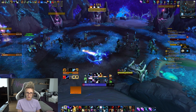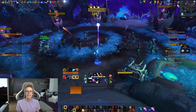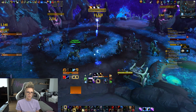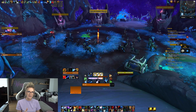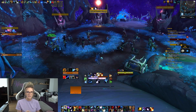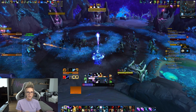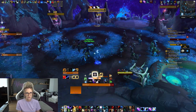After your cooldowns, cast Starsurge two times, then cast Convoke, and then Starsurge as many times as you can until you can't Starsurge anymore. Then cast New Moon, Half Moon, Starsurge, and then Full Moon. To summarize the opener: Wrath, Wrath, Starfire, dots, Incarnation, Starsurge x2, Convoke, Starsurge until you can't anymore, then New Moon, Half Moon, Starsurge, Full Moon.